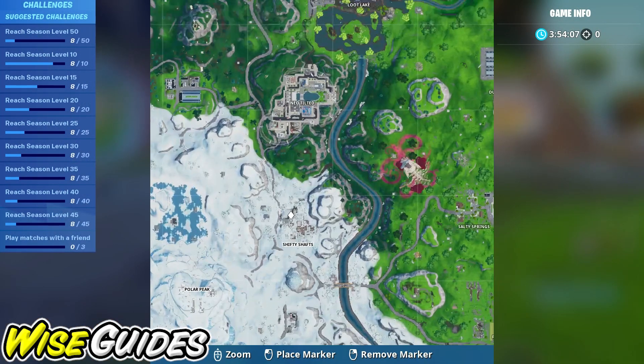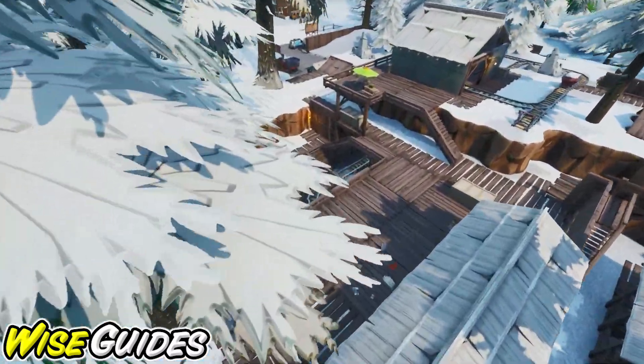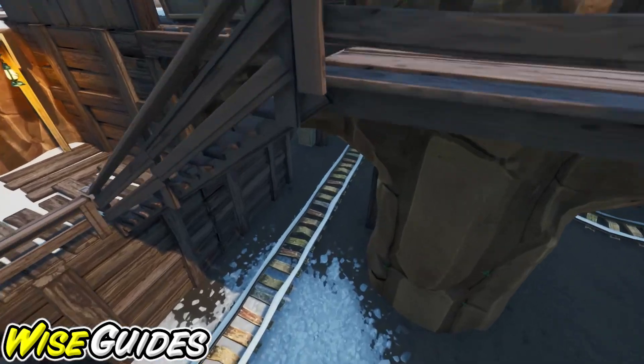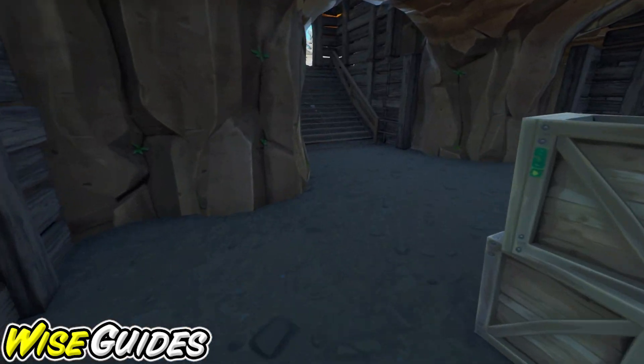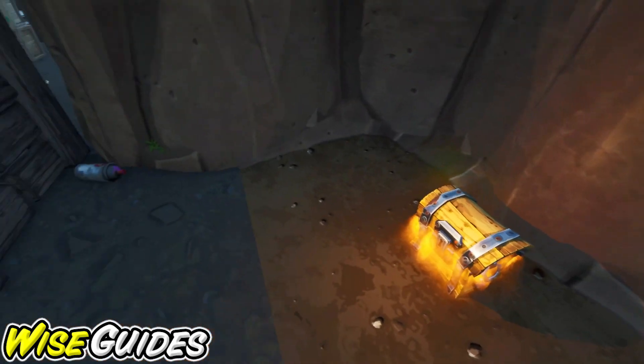Number three is going to be located at Shifty Shafts. For this one we're going to go down into the shafts and it's going to be behind this breakable wall. The spray can will be right in the corner opposite of the graffiti.